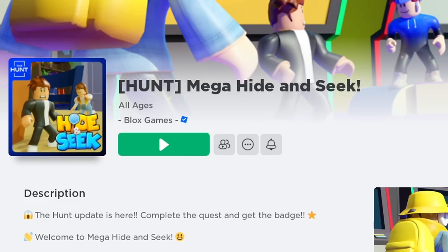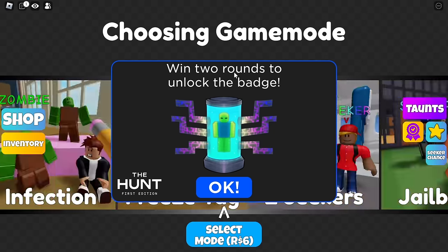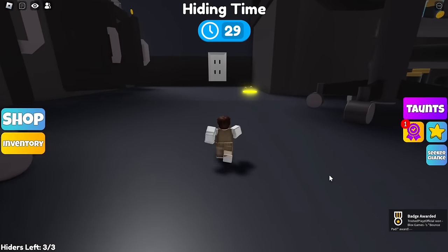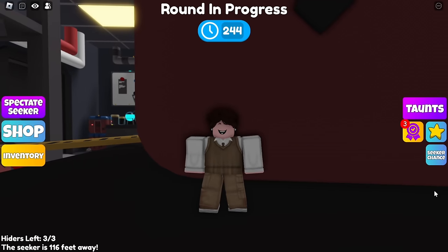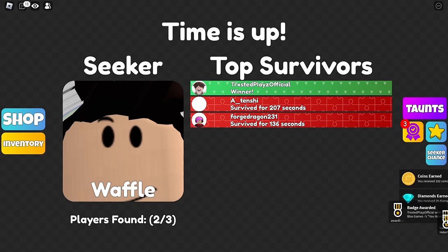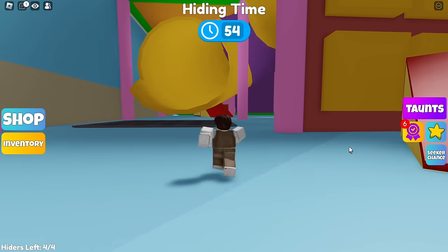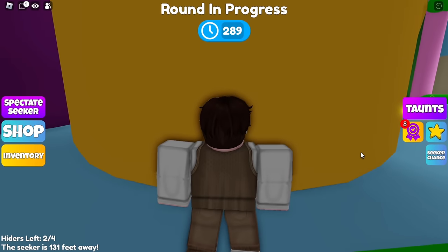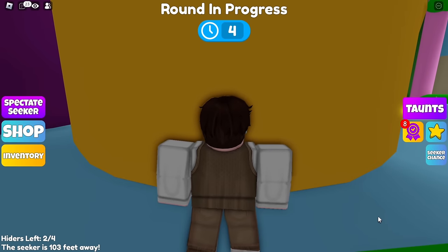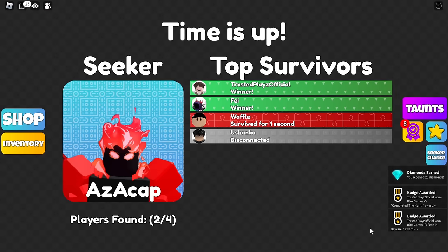Join this game to get the hunt badge — you will need to win two rounds as the hider. Let's find safe places where we can't get caught by the seeker. I won the first round; let's join again for the second round. Be wise about hiding so you don't get caught. I won again in the second round and now I got the hunt badge.